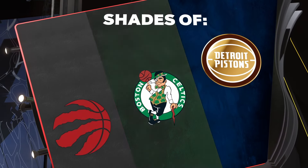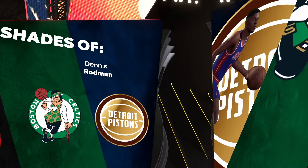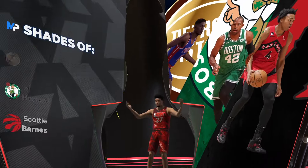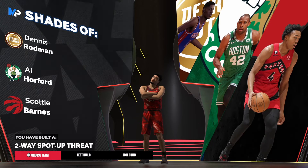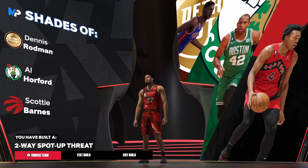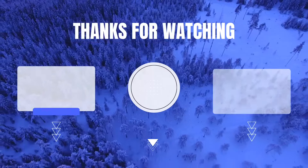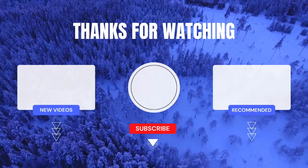Now let's get to the player comparisons. We got Dennis Rodman — but Rodman couldn't shoot, so we still put him on the thumbnail. We got Al Horford, we got Scottie Barnes. The build type is Two-Way Spot-Up Threat — that's the build, and I'm out of here.